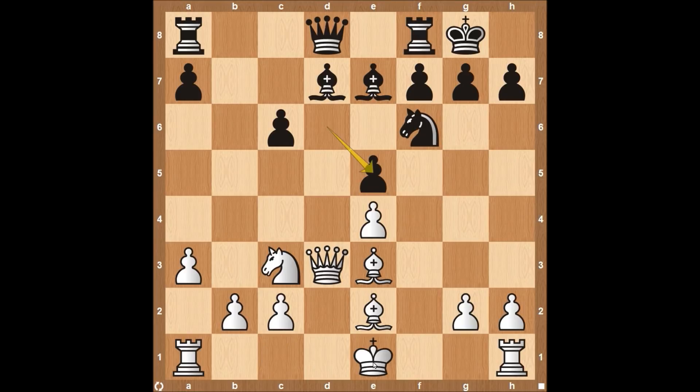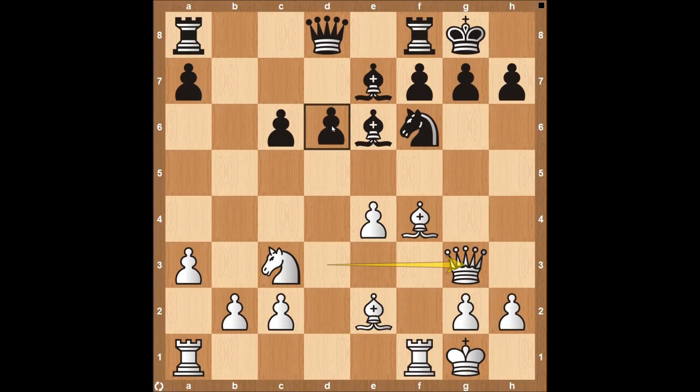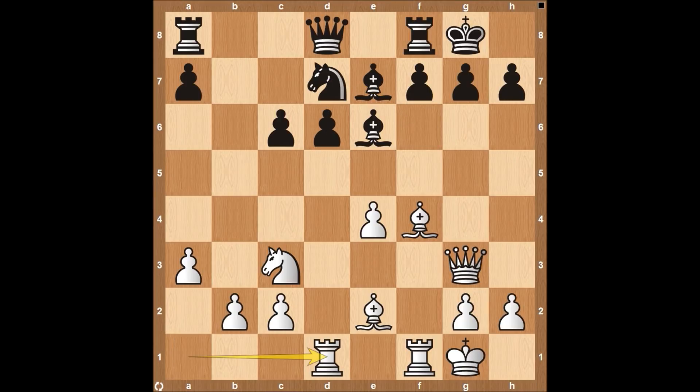He decides to go for what I consider the safer option and instead of taking on E5 right away, just castles on the king side. After the pawn takes and bishop takes on F4, things are still opening up — there's going to be fireworks. After bishop to E6, queen over to G3, both the bishop and the queen attacking the pawn on D6, and after knight to D7, rook to D1. Fabiano is getting all his pieces involved — both rooks are on semi-open files, and white has the bishop, queen, and rook on D1 all attacking the pawn on D6.